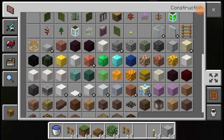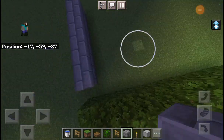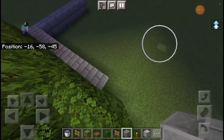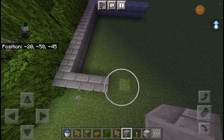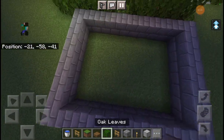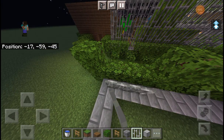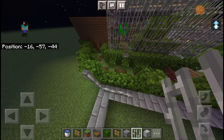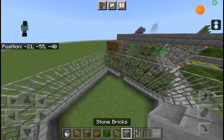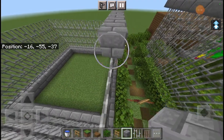We're gonna build the exact same layout as the gorillas one. So one, two, three, four, five, six, seven, and then one, two, three, four, five, six, seven, eight, nine, ten. Then we go around this with iron bars, four up — one, two, three, four. Just repeat that. Then you want to place stone bricks all around and also do that for the roof as well.